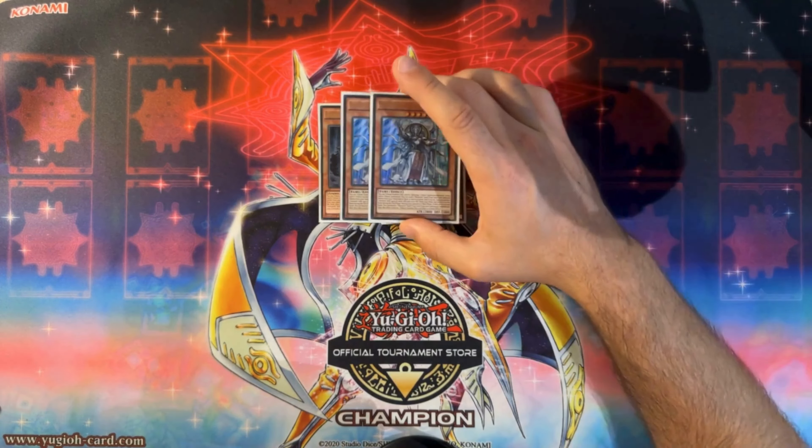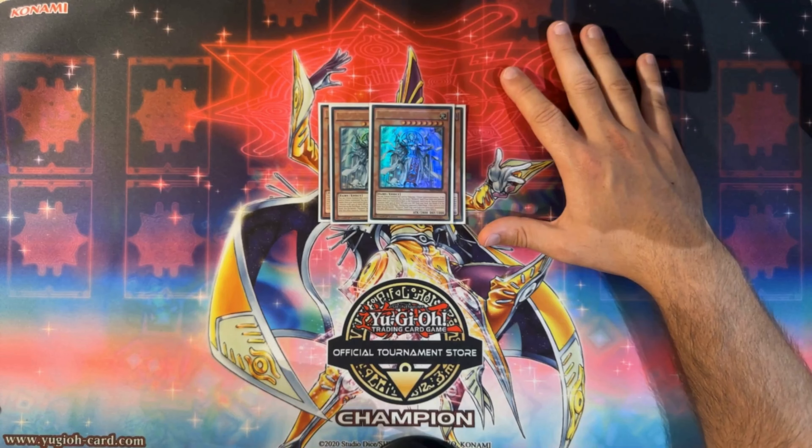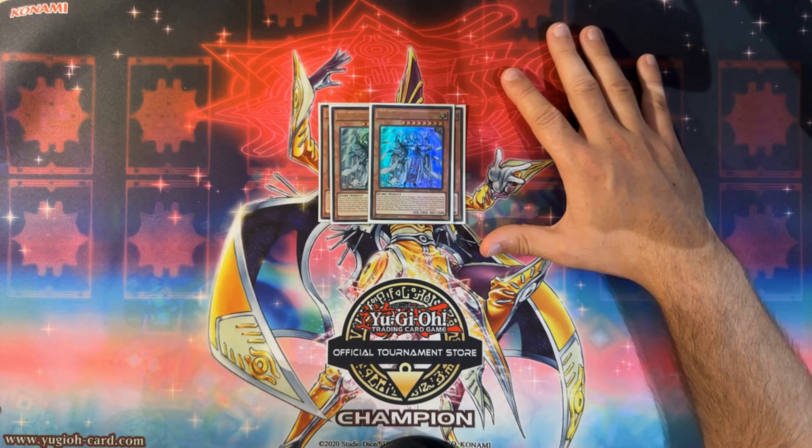Speaking of Ether, we play two copies because one Ether fuels the second Ether in most scenarios. You tribute summon Ether, bounce her back in the end phase due to Ether's effect, and now you have a free Ether during the opponent's turn. In combination with Monarch Storm Forth this acts as fantastic disruption. Ether can then summon Erebus, and Erebus gets bounced back to your hand in the end phase. The second effect — during the opponent's turn banish a monarch spell trap from the graveyard and immediately tribute summon this card — is a quick effect and not once per turn, so if you have both in hand you can do both.